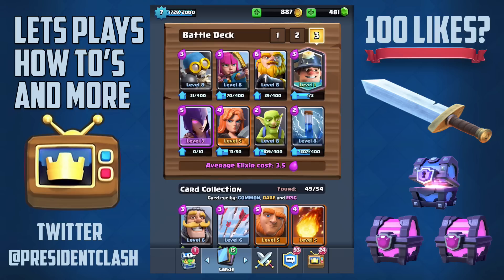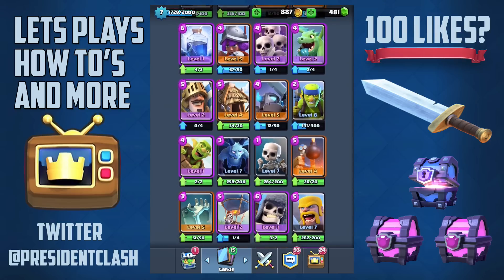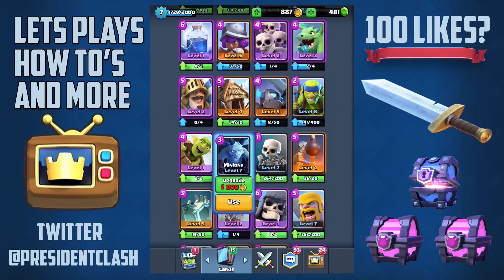You can actually pull off this deck without the miner — I've tested it countless times. You can use the cannon, or if you have another legendary, just toss that in instead. Also, if you don't like archers, you can replace them with minions — the three-elixir minions, the ones with three, you can replace that card right there.